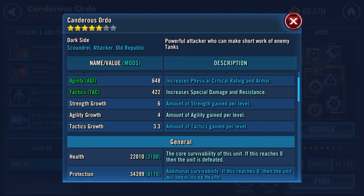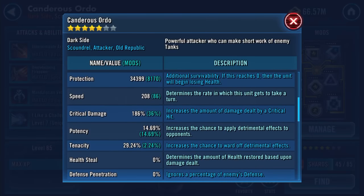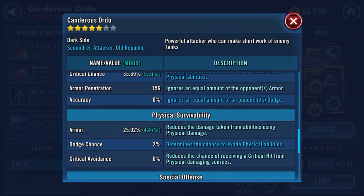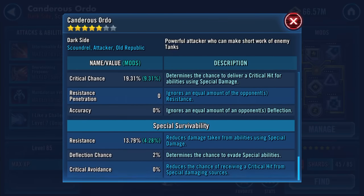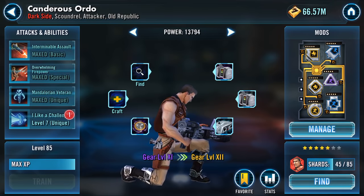22,000 health, 34,399 protection — that's 56K health protection now, that's boosted somewhat. Speed increased a little bit, it's up to 208 now. 3046 damage, 156 armor pen, quite a bit of armor. 25.92%, 1297 on his damage, and the resistance. That's as far as I can take him.